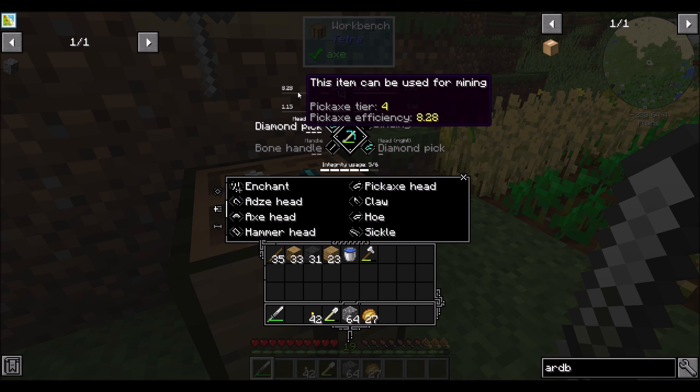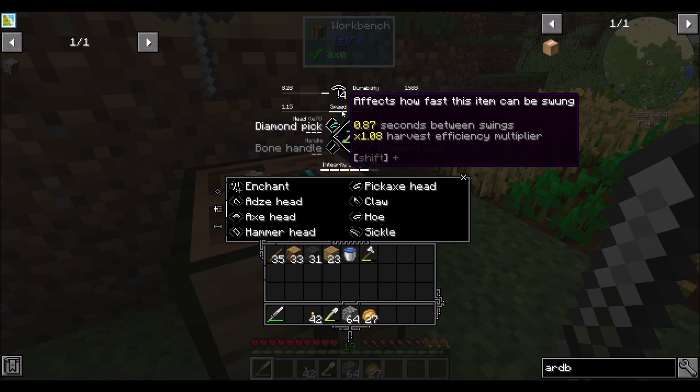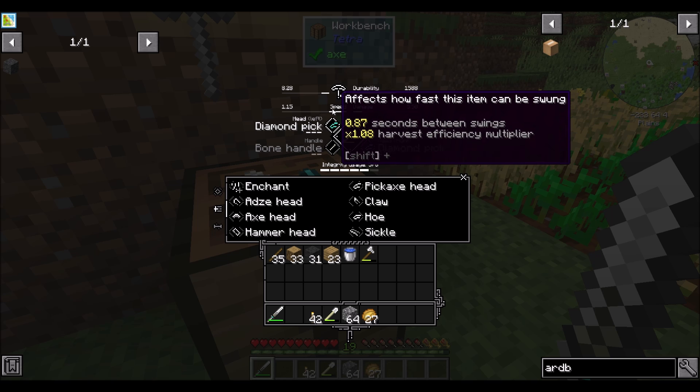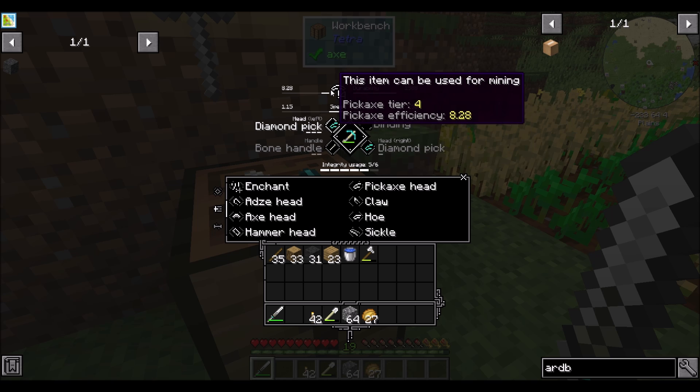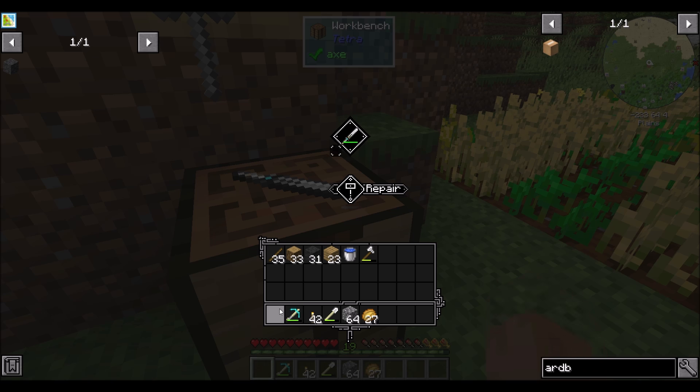What I did learn is that the efficiency of the tool also relates to mining speed. Efficiency is like your base speed, and then the speed modifier modifies it. So like this thing — 1.15 makes it a little bit faster. Basically this times this is your overall speed. Hey, that's pretty cool.